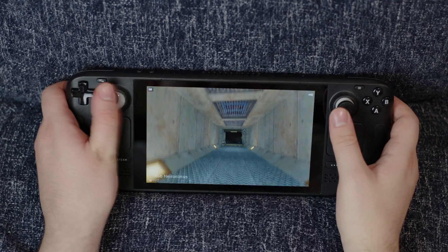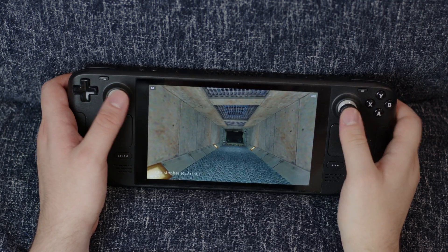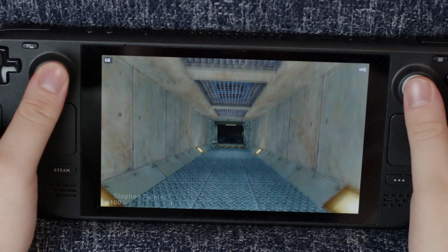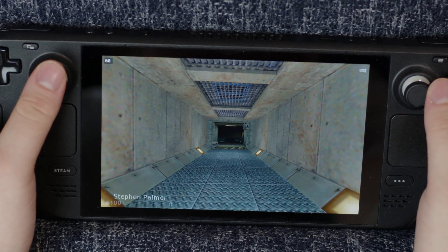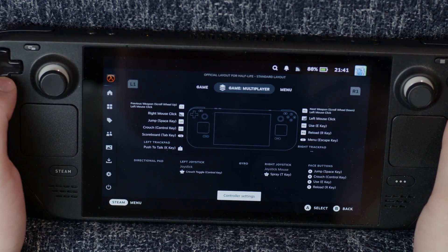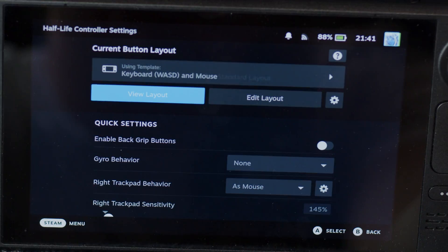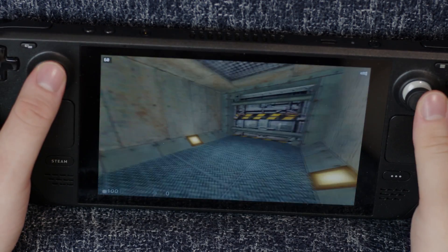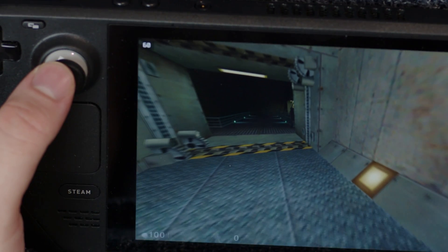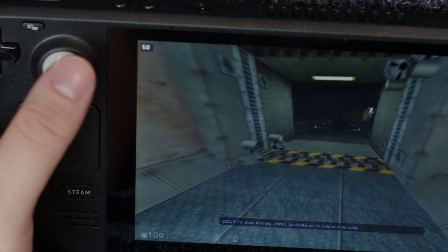The left joystick doesn't work for some reason — weird because it does work properly in the regular game. What's even weirder is that ducking by pressing down the left joystick does seem to work, so the game can register it partially. I tried a whole bunch of things, including switching to different control layouts through Steam Input. It turns out that if I choose a layout that emulates WASD keys onto the left joystick, it does work — but movement becomes very binary, with only one speed instead of gradual analog movement.